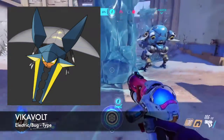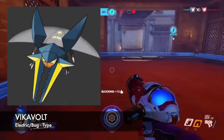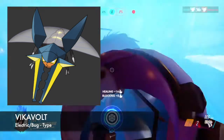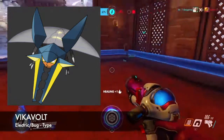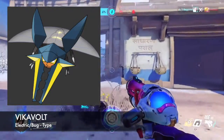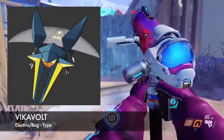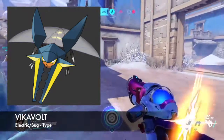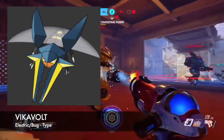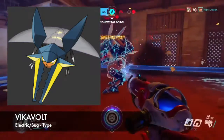Vikavolt is one of the coolest looking bug type Pokemon, because Vikavolt is like a fortress that zooms through the forest — super fast and can even go toe-to-toe with ninjas on speed. Fun fact about Vikavolt: he usually swoops down, catches Charjabug, carries it around and uses it as a battery, so he can power up his attacks and his speed.